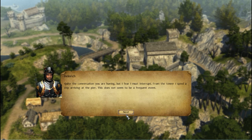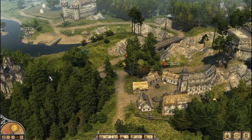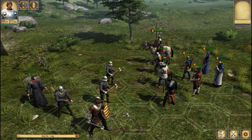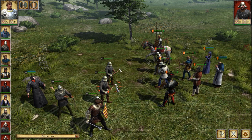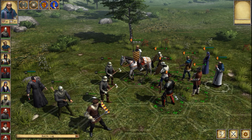At the pier, we're confronted by what turns out to be an assassin rather than a messenger: 'I'll just have your head and be on my way.' We engage him in battle. He has a mystic, which isn't convenient. His archer targets the back row immediately. Berthold isn't on horseback — there are some areas where you can't fight on horseback.